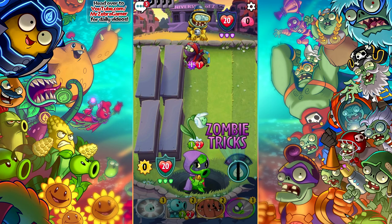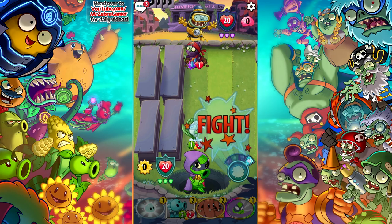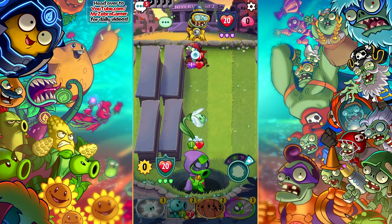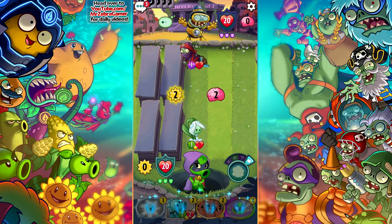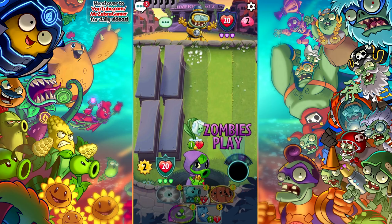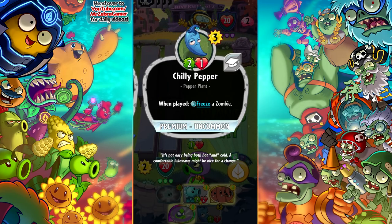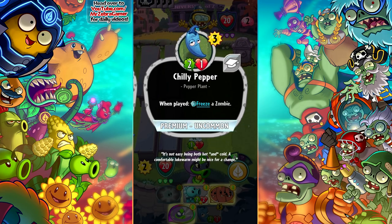Let's just go ahead and place you here, because honestly it works. Let's see how that works out — it should be fine. This is gonna be a powerful turn for us, and then we got this guy. This guy really wraps the whole deck together really well — when played, freeze a zombie. It is just good.